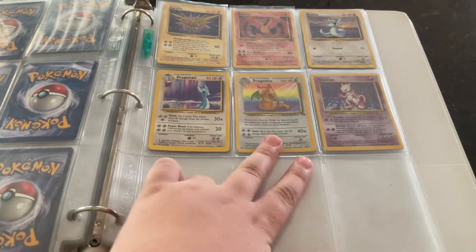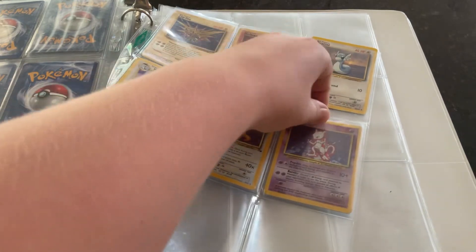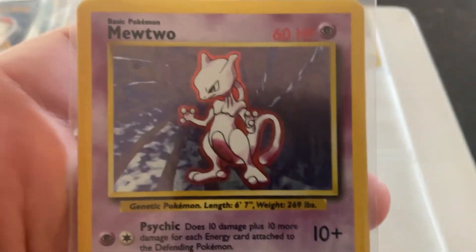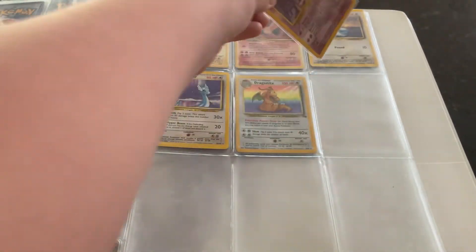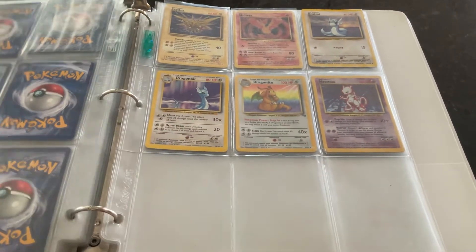Final page: two holographics, the Dragonite and the Mewtwo. The Mewtwo — at least the people I've shown it to were like, this is crazy, because this is a holographic Mewtwo. Not as cool as the Charizard, but I gotta say it's probably the second best card, either that or the Gyarados. So that is my Pokemon collection binder.